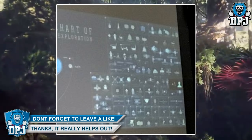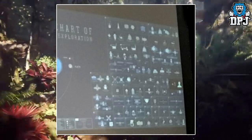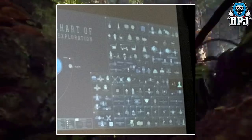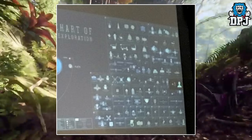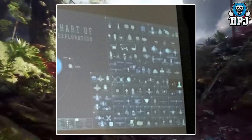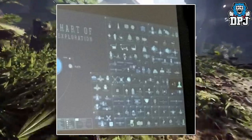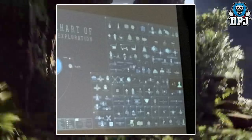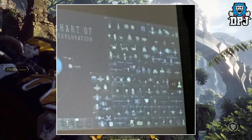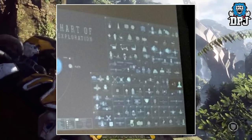We saw at the end of the original E3 trailer what looked like a portal that takes us to different planets. Was that confirmed? I kind of remember it being confirmed that there will be multiple planets — this adds to that speculation. What's most interesting are the node-like things shown here. They could mean anything, but because they're showcased next to what we believe is an orbital view of planets we can explore, they could represent a certain number of activities within each planet.